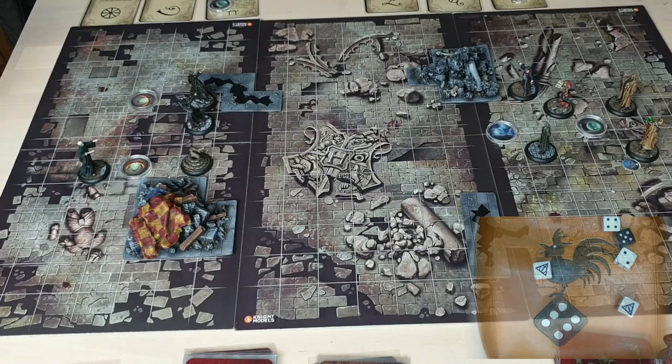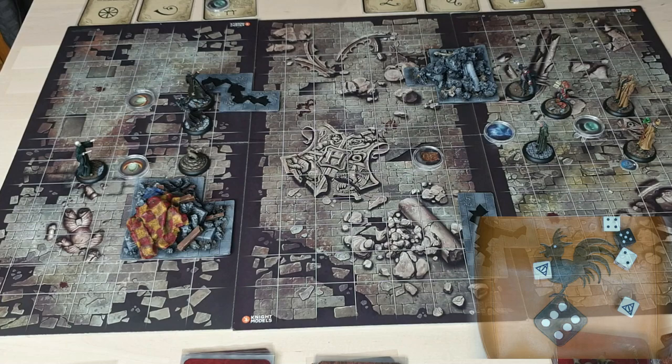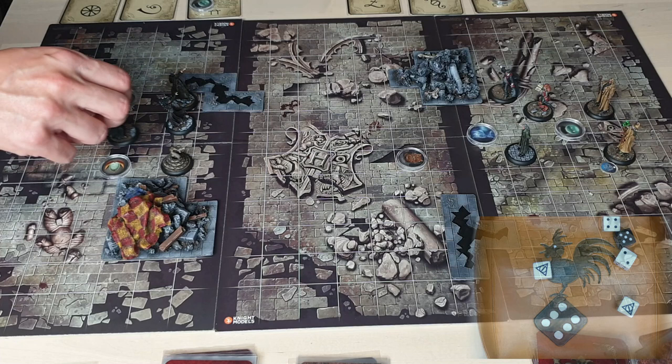Back over to the Hogwarts team. We'll use Filch — he moves three squares and places Mrs Norris to block up the centre a little bit. Then it's Voldemort, who moves three squares.